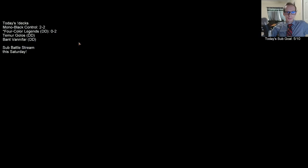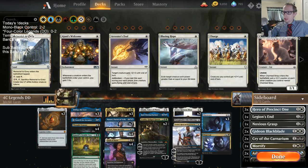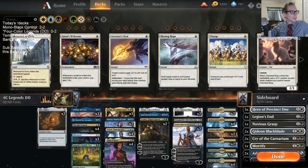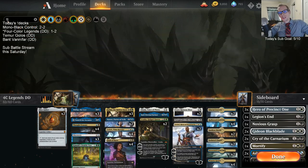Better game there. That's our four-color Legends deck. As far as stuff to change with the deck, it's kind of hard to say. Obviously we had a weakness to Vampires, losing our matches against Vampires.